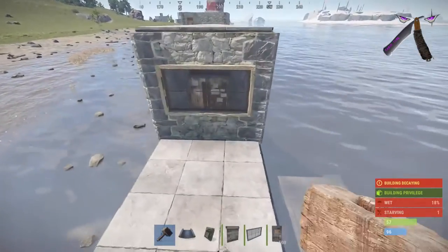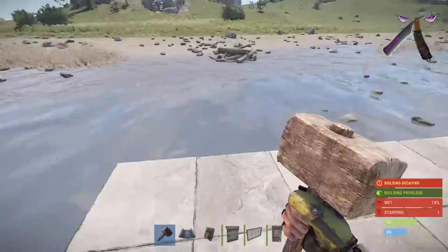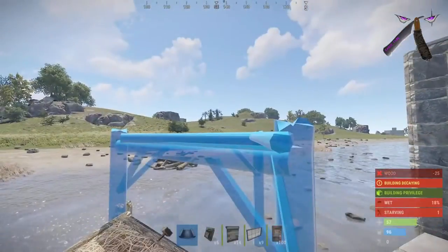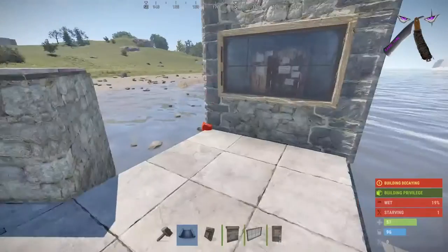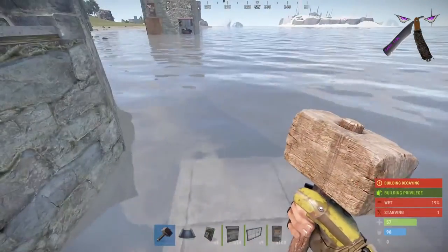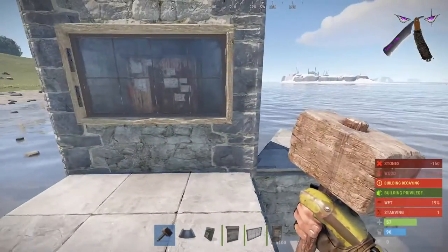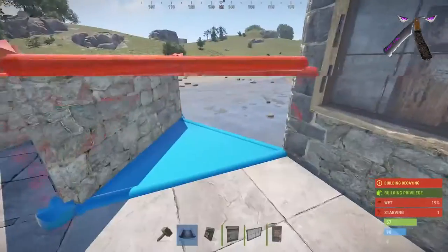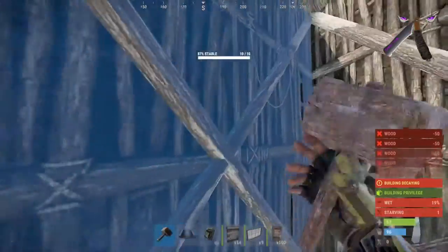Once you got that down, go to the square tile that's completely away from your TC and put down a triangle foundation. Once you put that down, put a raised one on the right and left and make that stone — this is going to be your bunker entrance to your boathouse. Fill in the gaps. I like to make a little platform on the side for lockers to go in, so put a triangle foundation right next to your TC foundation. Once that's complete, go ahead and fill in all your walls and stone those.